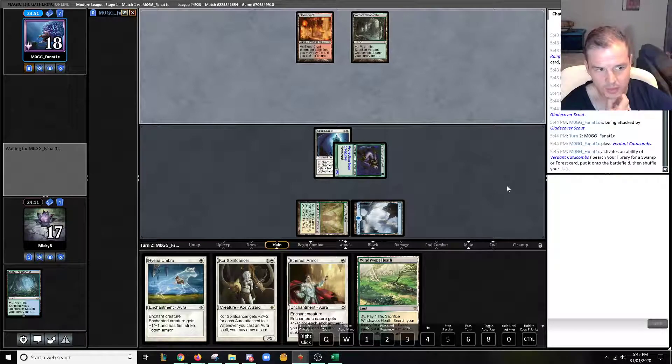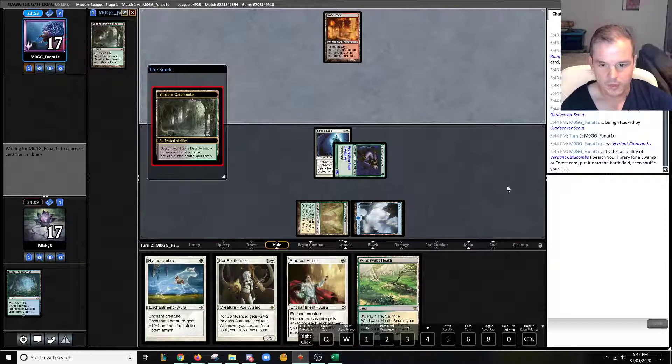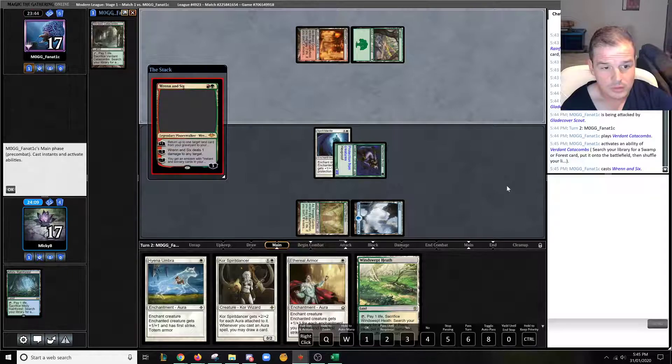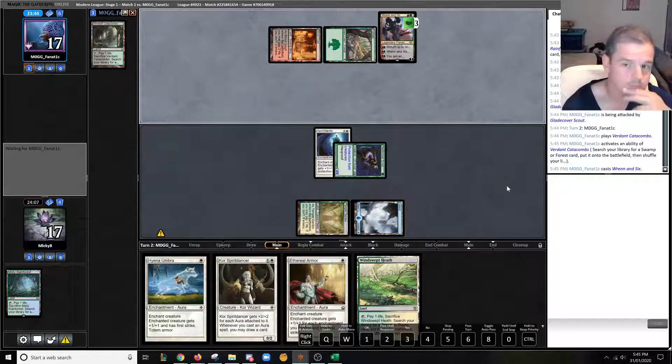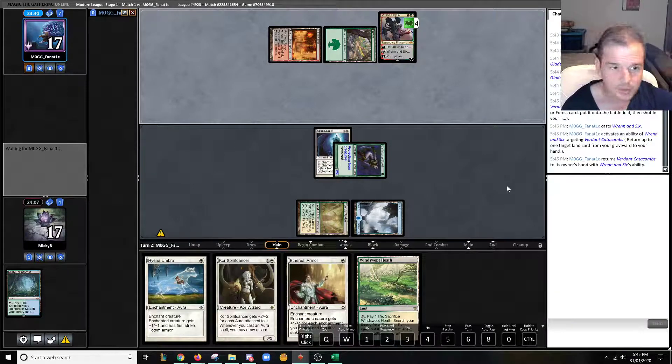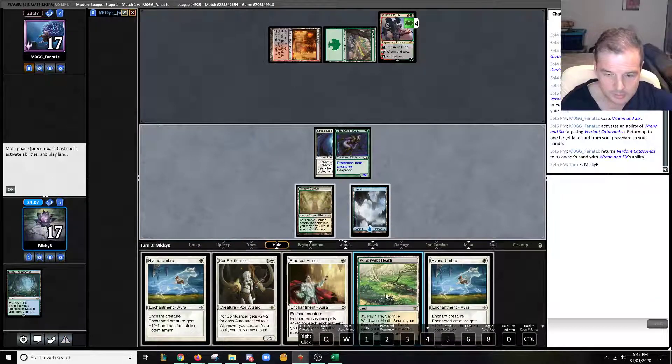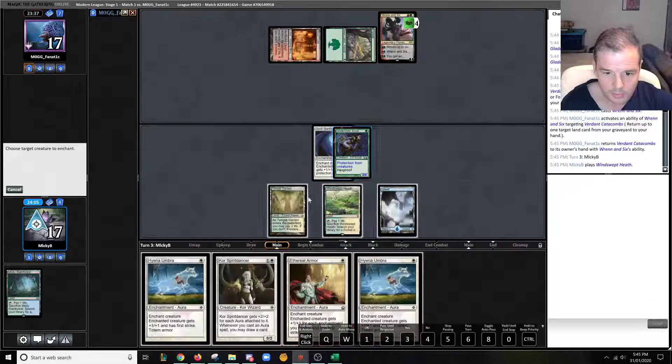Opponent is in the think tank, deciding what they want to do. This could be a Tarmogoyf, or a Scavenging Ooze, or a Ral, Izzet Viceroy. There's the Ral, so it is Jund. We're just going to take that out as quickly as possible — we can just drop Ethereal Armor and kill it. I'm pretty happy doing that.